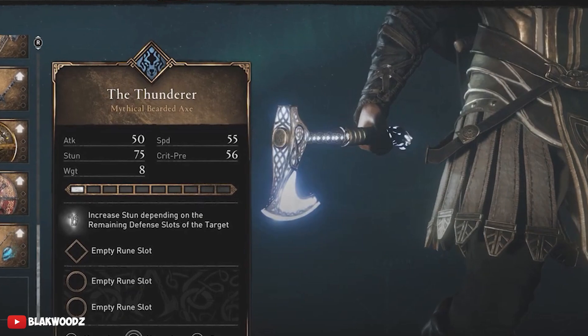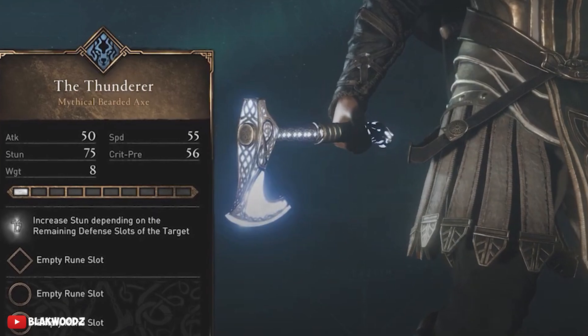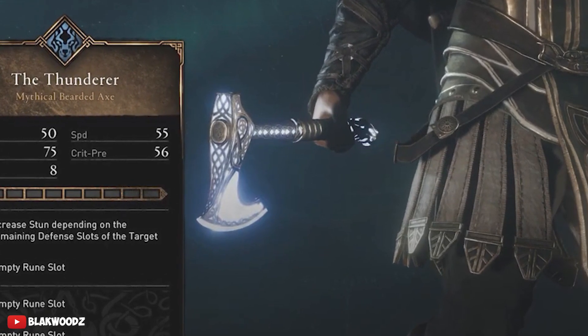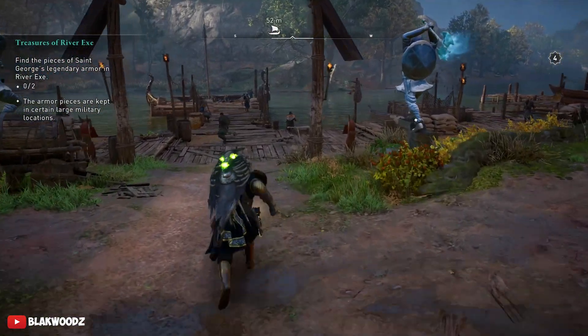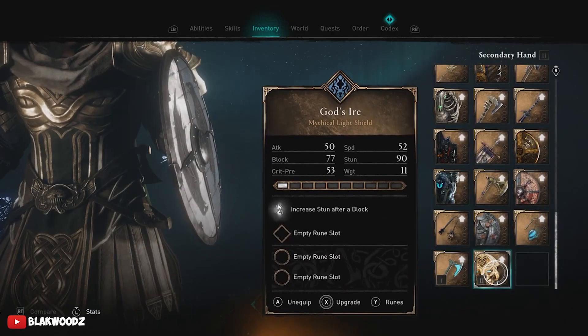The way this axe works is pretty much the same as Thor's hammer — every time you hit an enemy, you throw out a huge bolt of electric energy which shocks all enemies in close proximity. The axe and the bracelet and the entire outfit set look very similar to the Thor set, and in the gear set we also have a God's Ire shield.